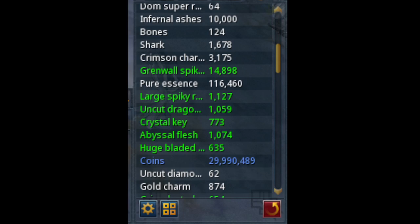First off, we did get 3,175 Crimson Charms which is fairly good. But look at the Grinoir Spikes — almost 15,000 of those. And also 116k Pure Essence, which is very good because with Necromancy you do need a ton of Pure Essence. So on average, you can expect to get about 4,658 Pure Essence hourly.